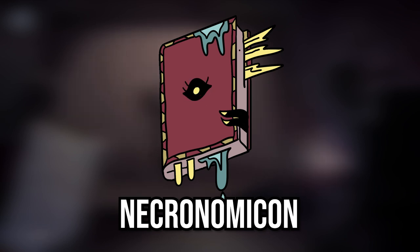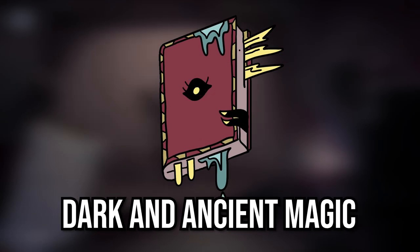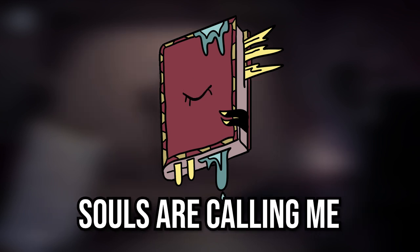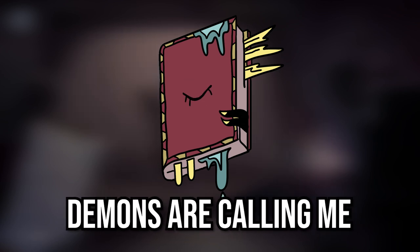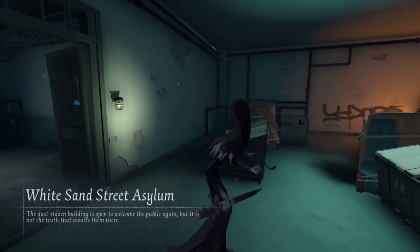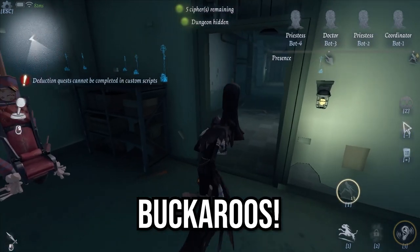Number 5: Necronomicon. A mysterious demonic SS-class accessory for the sauropod hunter, the Disciple. Its description reads: 'Dark and ancient magic radiate from these pages. Souls are calling me to cite their names. Demons are calling me to cite their spells.' This accessory changes six things from base Disciple. I know that's a lot, so buckle up, buckaroos. Number 1, it changes the overall appearance of the cat she commands.